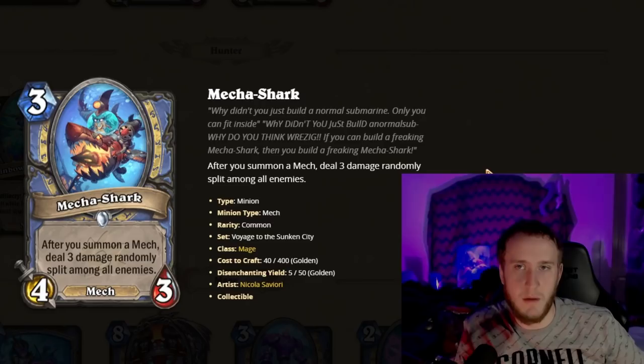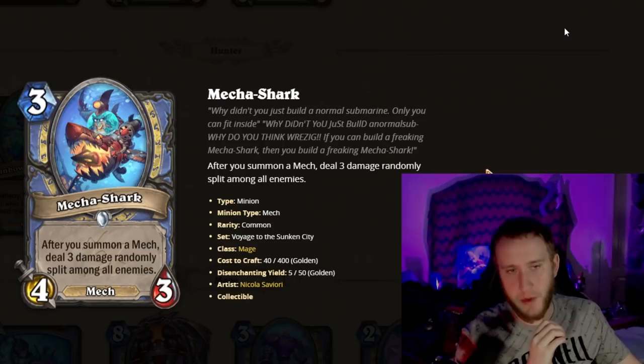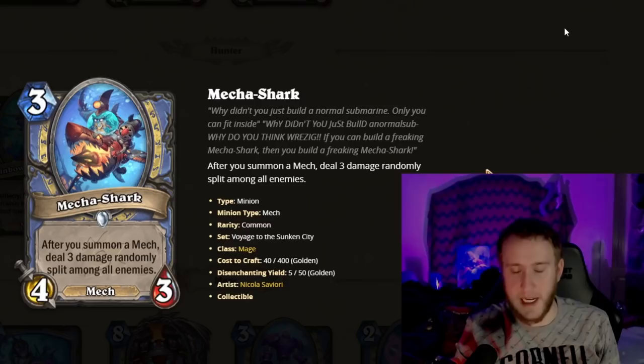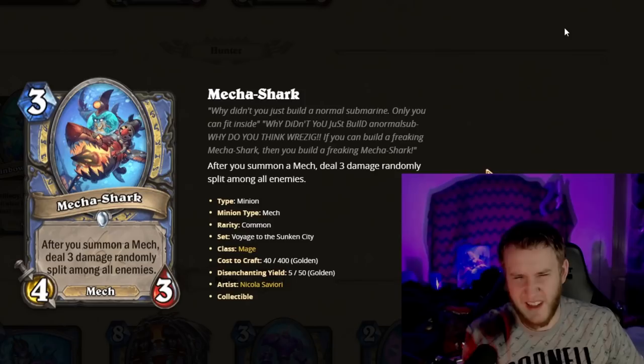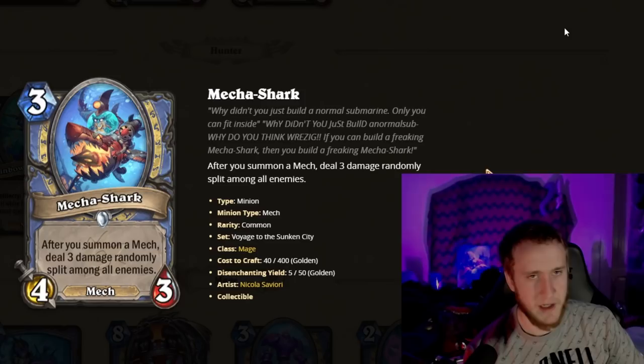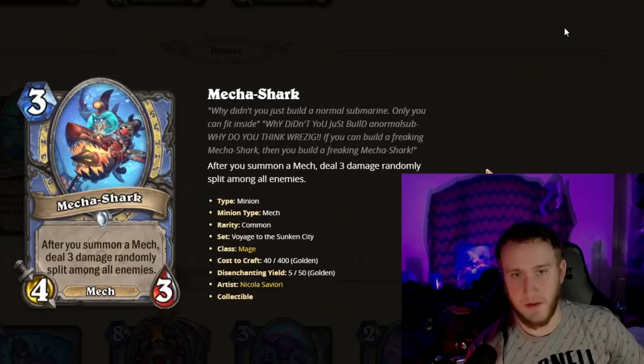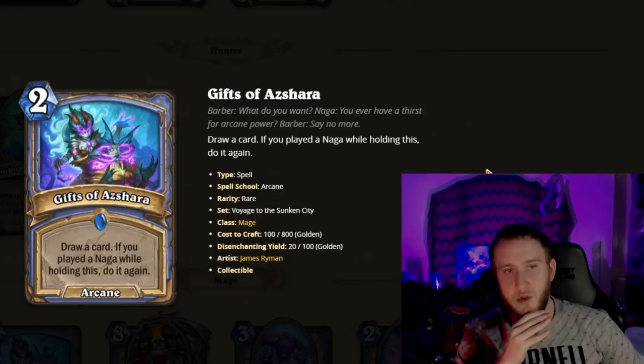Moving on to Mage. The first Mage card is Mech Shark — three mana 4/3 Mech. After you summon a Mech, deal three damage randomly split among all enemies. Not a great stat line if Knight Captain exists, but something you can live with. Mech Mage might be coming back based on the last rotation. If they're bringing back a lot of Mech synergy, this card will be absolutely busted. As is, it's a vanilla stat minion with potentially massive upside — very very good.